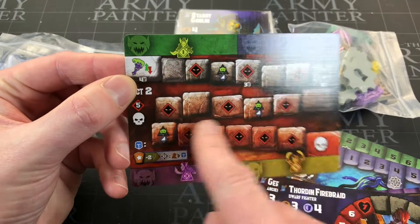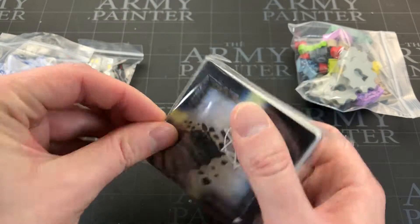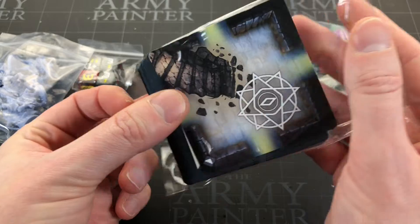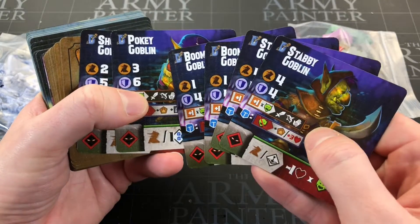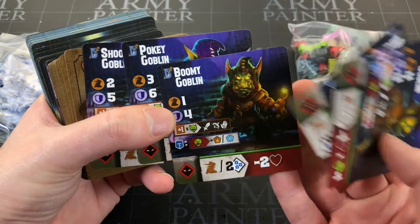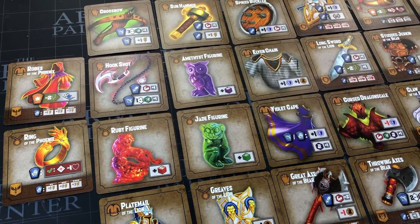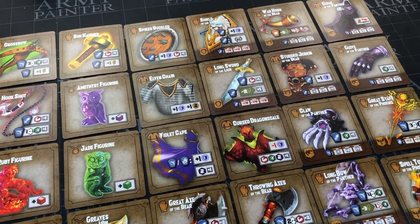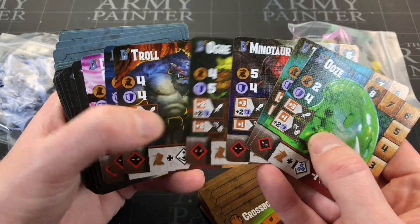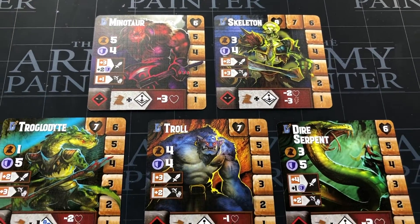You've also got an elf ranger, a wood elf rogue, a human paladin, an ancient wizard, and a dwarf fighter. Then there's the torch tracker — I think this is how you determine how far through the dungeon you are, kind of like a time track. Looking at the cards, we'll skim through these: you've got stabby goblins, boomy goblins, pokey goblins, shooty goblins. You get some weapons to play with — loads of equipment: armor, gloves, rings, robes, all sorts.